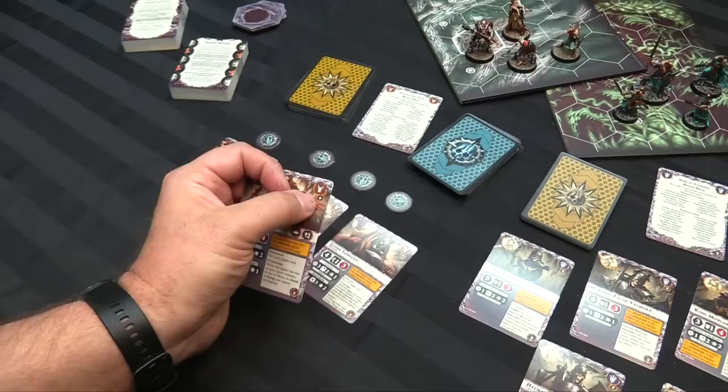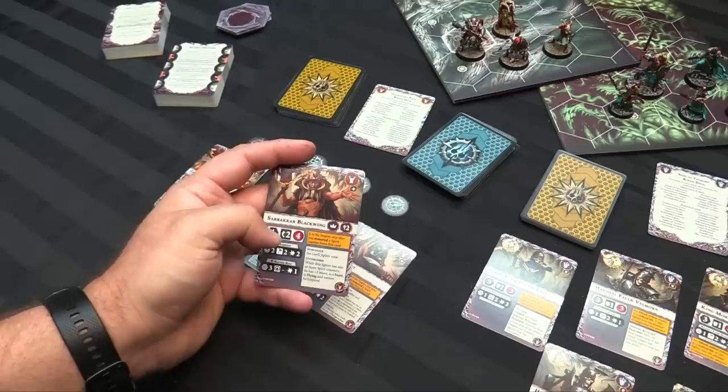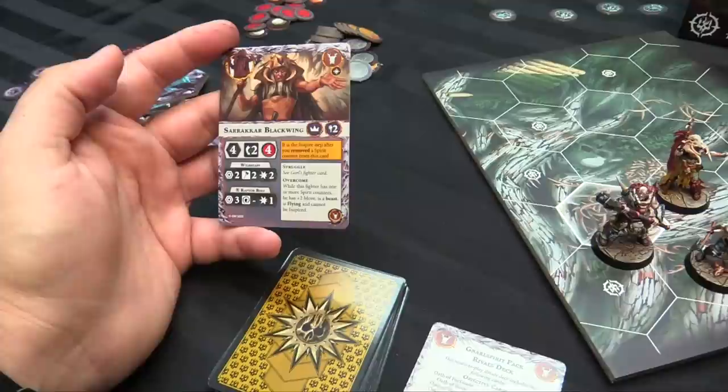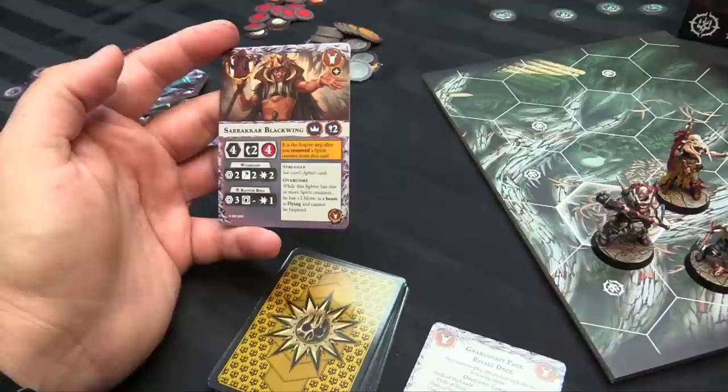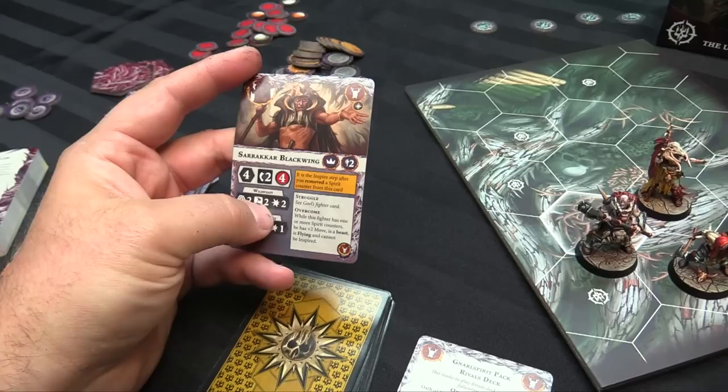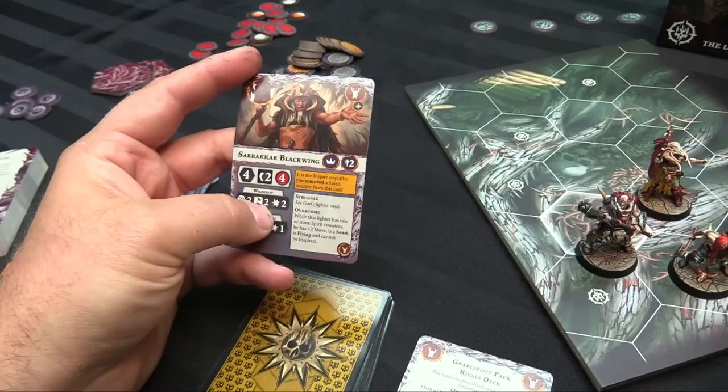Each fighter card has a bunch of statistics. You have your faction card, a picture of the miniature, and your Grand Alliance — in this case it's Chaos. There's a leader symbol, a wizard symbol with casting power if you are a caster. Sarakar Blackwing is a leader with his casting value. Core stats include hexes you can move, number of defense dice and the symbol you're looking for, and your damage pool — how many wounds you can take before you die. He has attack stats: 2-hex range, 2 dice looking for hammers, dealing 2 damage.